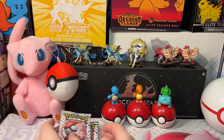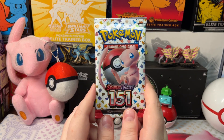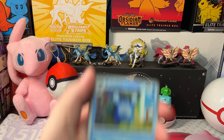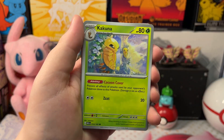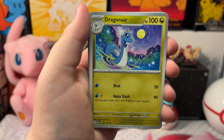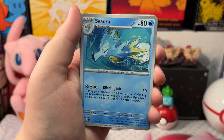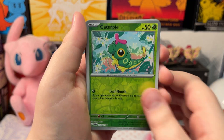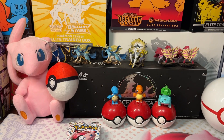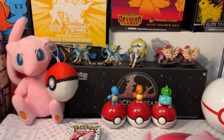Let's open up our first pack of 151. We got a Poliwhirl, Kuna, Pikachu, Ponyta, Dragonair, Kabuto, Scyther, Caterpie, Oversize Nidorina, and a Holo Kabutops. Good pull — fighting energy and a code card.